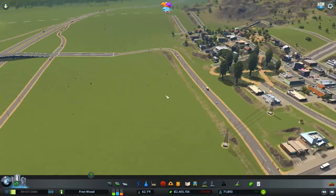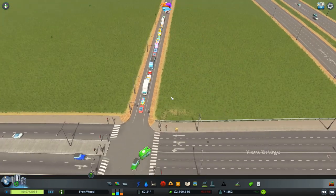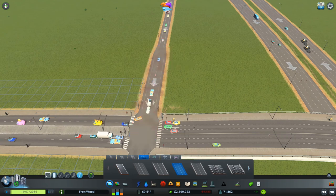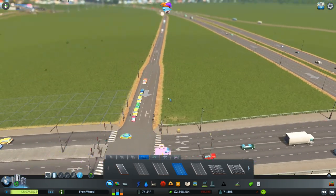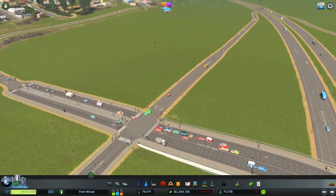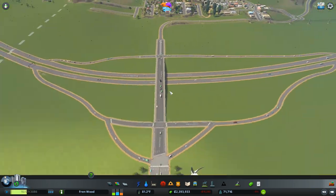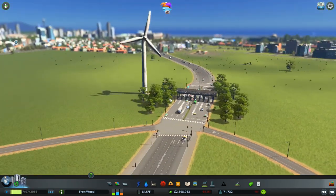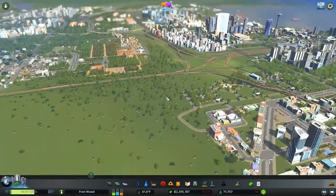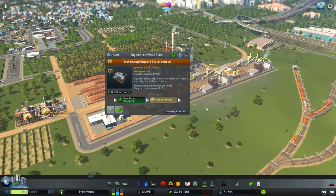This road seems to be coping okay, even up here. But this one doesn't seem to be coping — maybe we can give this a couple more lanes. That should help split off the traffic into any locations they might be traveling to, and maybe the road behind it as well, just to allow them to split wherever they want to go. The toll booth is working really well — 8,096 cars charged in a week and people are using it. A couple of problems over here with not enough buyers for our raw forest products and planed timber.